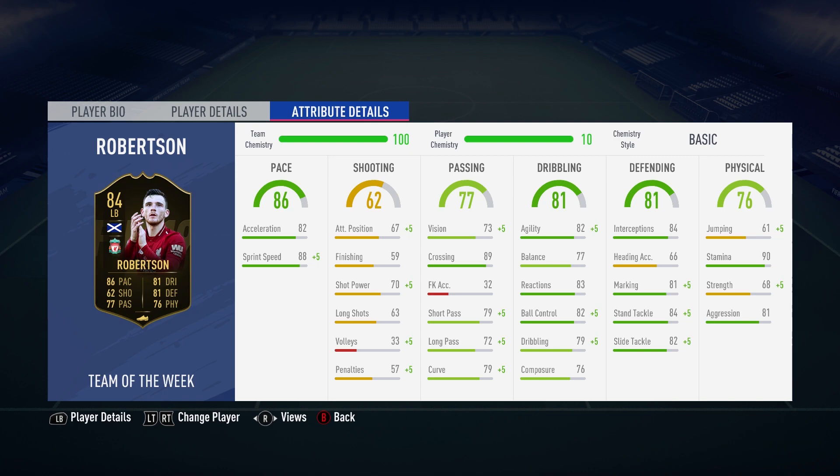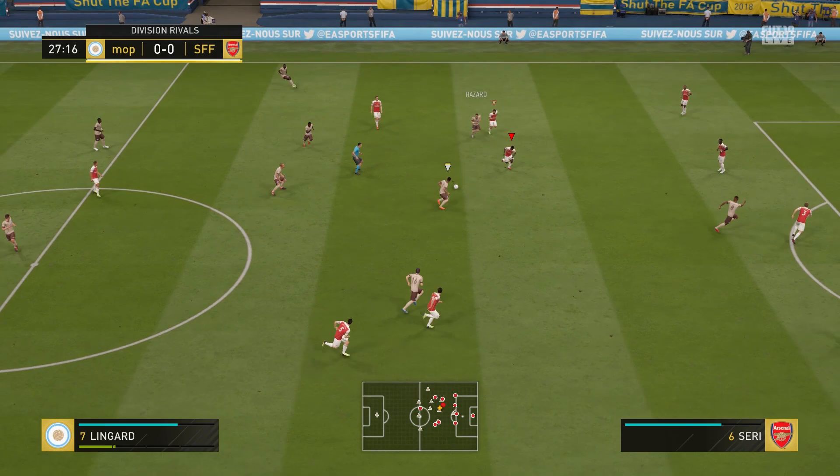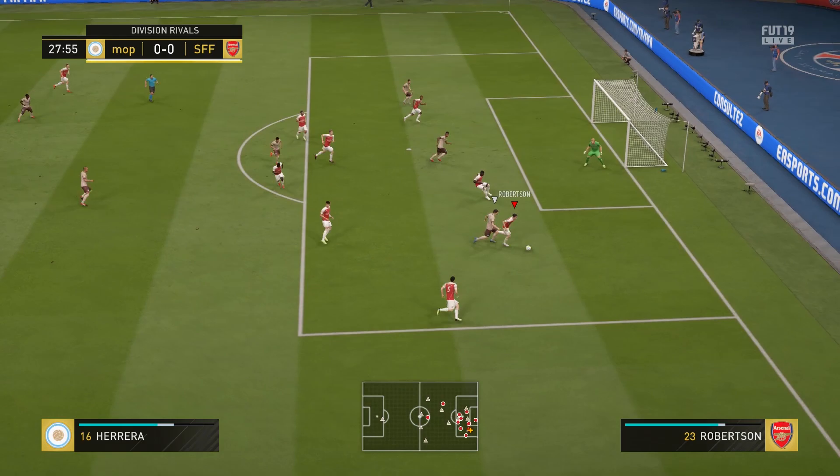In-game stats-wise, my attention is drawn to the physical column because I can instantly spot a positive and a negative. It's great to see he has really high stamina — 90 for that attribute, which is fantastic — but he does only have 68 strength, which isn't ideal. Defensively, this guy has 84 interceptions and 84 stand tackle. He's also got some really good dribbling stats for a defender, and it's great to see an elite stat in the passing section: 89 crossing.